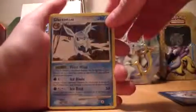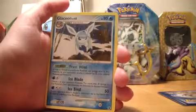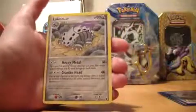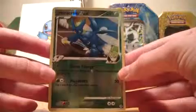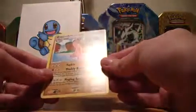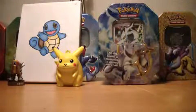Ooh, a Glaceon! I don't have any of those yet — I don't really buy many of these Platinum packs, but I think I'll do some more of them. And then we have a Lairon, so I think I got the trick right. The reverse is a Heracross — nice, always glad to get ones I don't have yet. And the rare is a Gastrodon — pretty cool, no holo, but I'm not complaining.